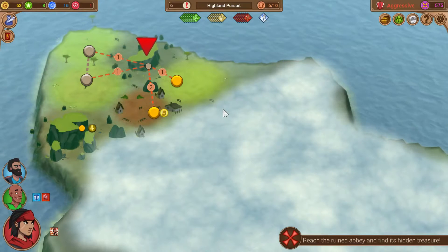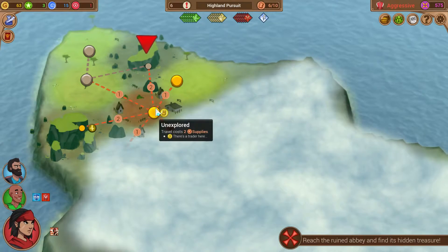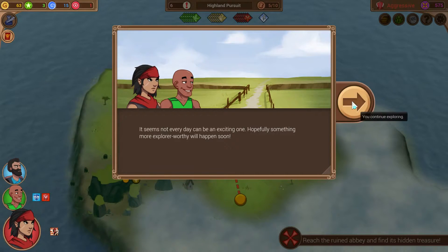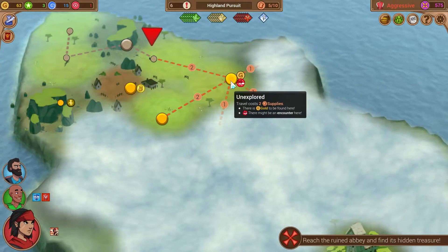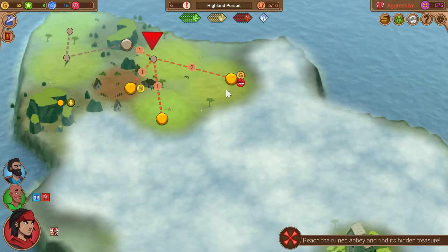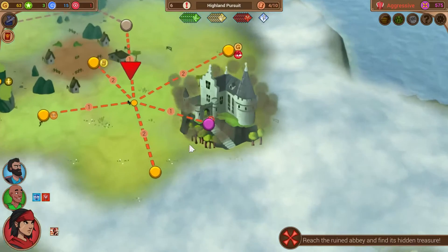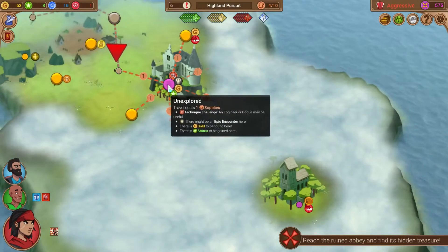It would take us two supplies to move directly to this town, or one supply to move here and then another one supply to move to this town — so there's literally no reason to move to the direct space. We should move here, see our options, and then decide if we'd like to go to the town. It seems not every day could be an exciting one. This space is adjacent to three nodes we don't yet see. If we move here we'll only have three supplies left, which puts us in a really bad position. Let's move this way — special encounter. The crew finds nothing of interest in this area. That's okay, we found our way to something great.